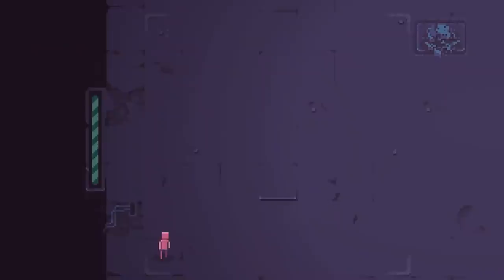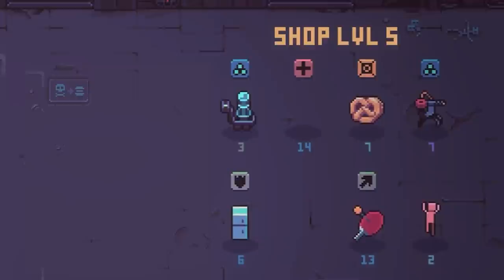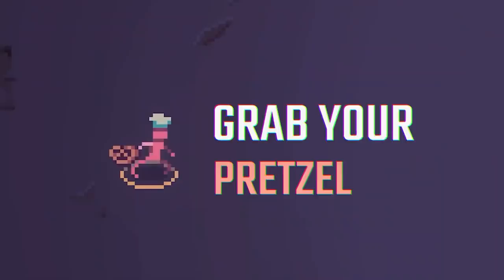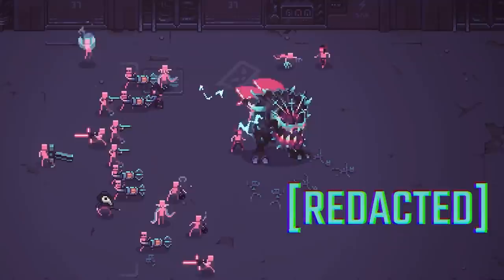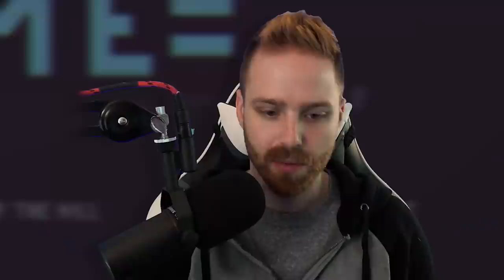Developed by Konfa Games, published by TinyBuild. Despot's Game is a roguelike tactical auto-battler set in a strange post-apocalyptic labyrinth where players build their army of puny humans into shamans, cultists, and dozens of other heroes. It combines turn-based roguelike aspects with an epic battle simulator, allowing players to create customizable teams equipped with ridiculous weapons including stale pretzels, damage-soaking refrigerators, and famous pop culture costumes to defeat evil aliens, man-eating cabbage monsters, and many other weirdos in this wacky pixel art strategy simulator. It looks like an absolutely wild ride. Don't forget to follow the link in the description to the Steam page — it will be available on Steam Early Access on PC October 14th.